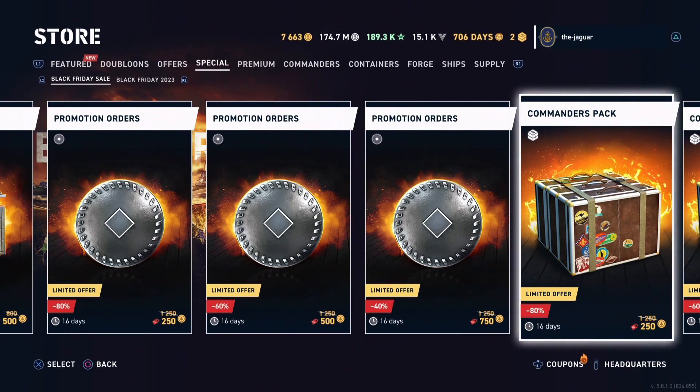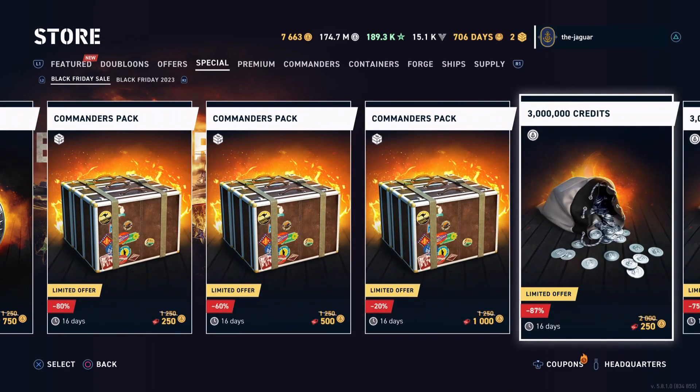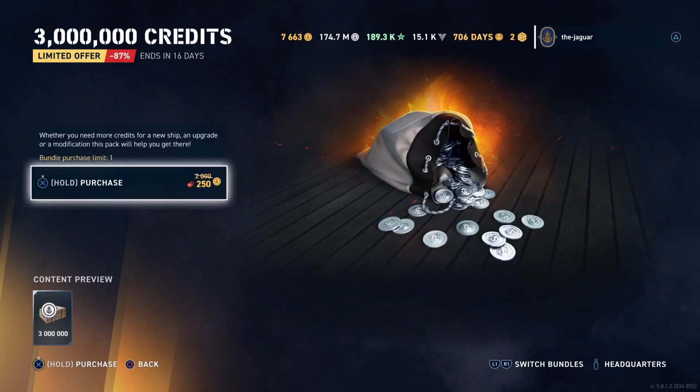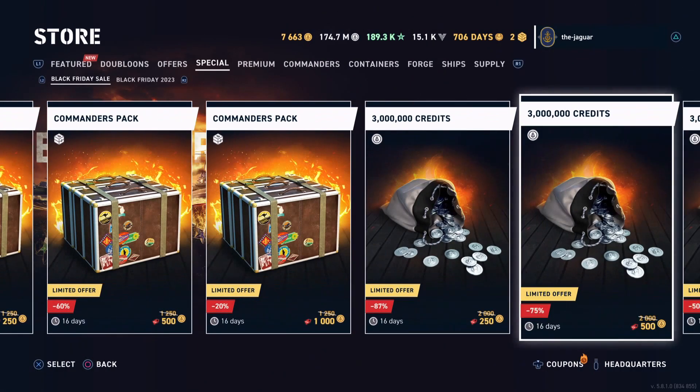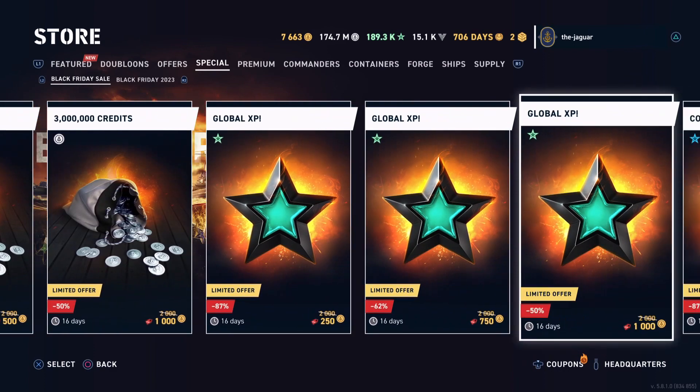Commander packs — same thing, these are all good deals here. Credits: one doubloon equals 1,500 credits, so three million credits for a dollar. It's normally ten dollars based on what's slashed out here. And same thing with the global XP.